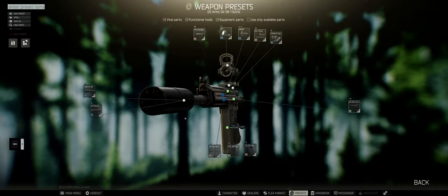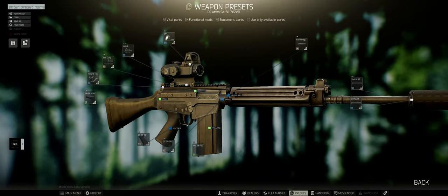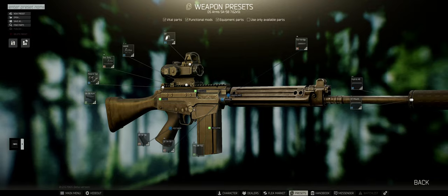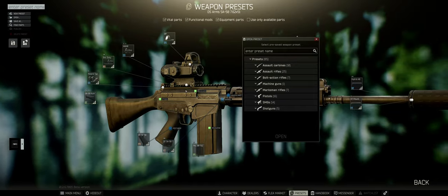That way you can easily get to what you want to build — the guns how you like them — without searching for endless amounts of time like I did in the beginning. You can also open your presets and save them. For instance, I can save this preset if I like the gun.